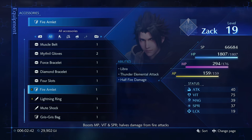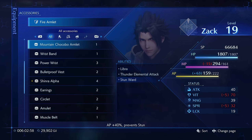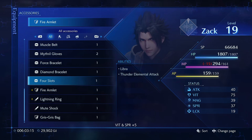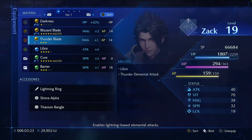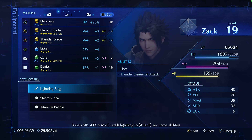Fire Amulet boosts MP, vitality, and spirit, and helps reduce damage from fire attacks. I don't think I've encountered any fire attacks recently. AP plus four to prevent stun is actually pretty necessary, but there's also prevent silence. Since we have the Darkness attack that consumes HP instead of MP, it enables special attacks dealing non-physical, non-magic damage — so I'll focus more on HP.